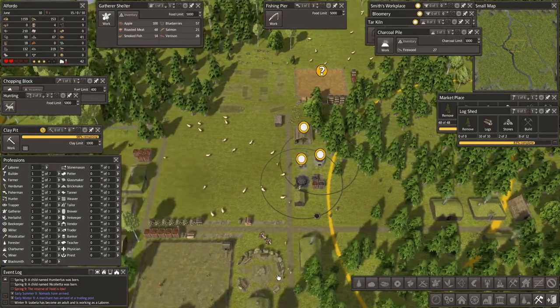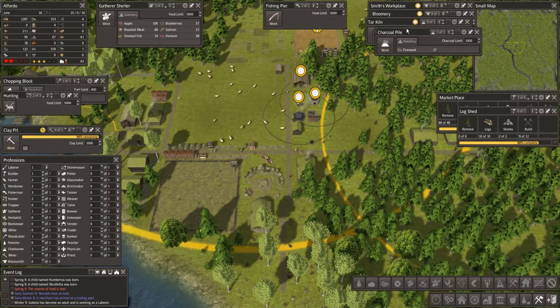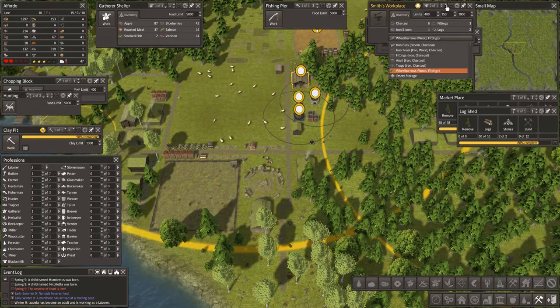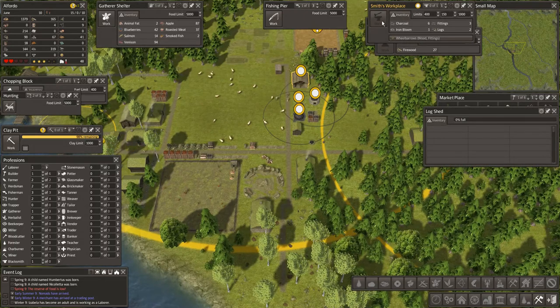How are we doing on charcoal? We were short of charcoal, but I've got 132 — right, you can stop work and come out. Now we've got charcoal, have we got bloom? We have. Have we got iron bars? We have. Then we need the smiths workshop, and I want somebody in there.